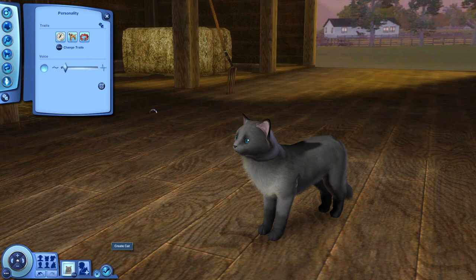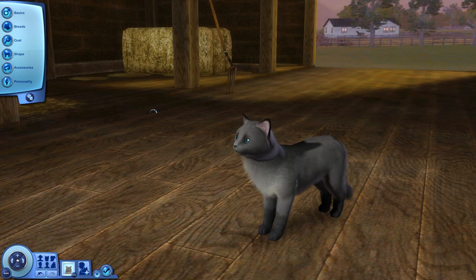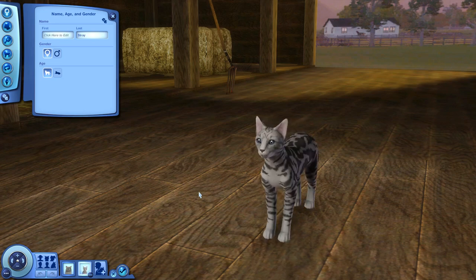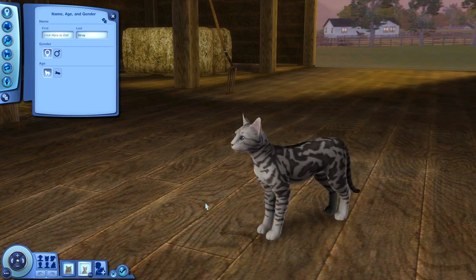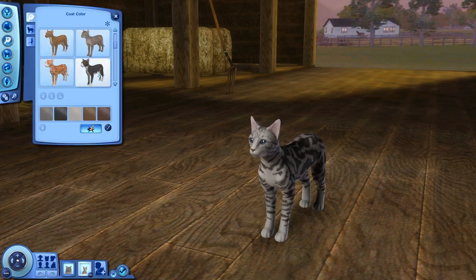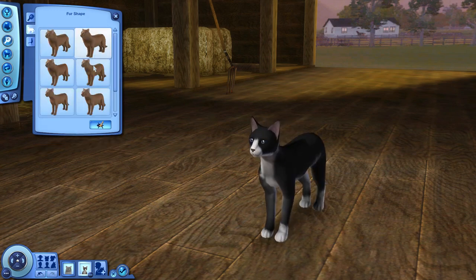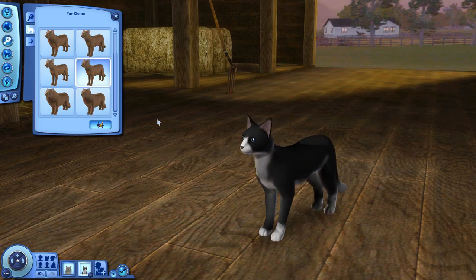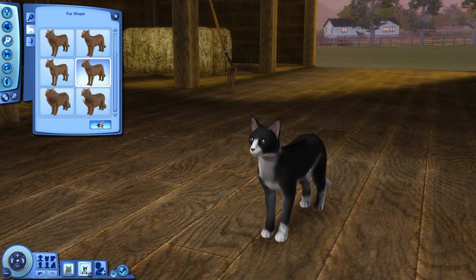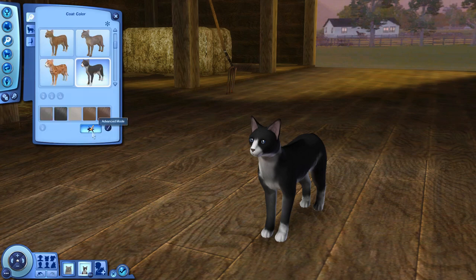Now we're going to make his little sister Shade. Keeping in mind, this one is supposed to represent an apprentice, so we're going to make a little apprentice this time. She is actually going to be a tuxedo coat with white paws, white underbelly, and no facial markings barring a smudge of white on her chin. She's small and dainty with long legs and a narrow face. We might need to make her a little furrier, but this is kind of already working out for us.